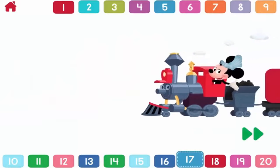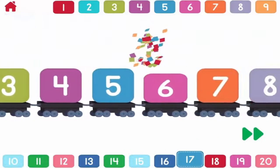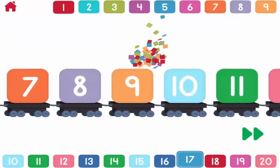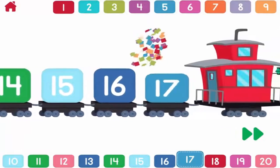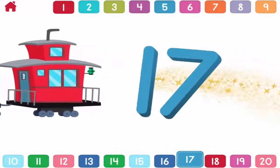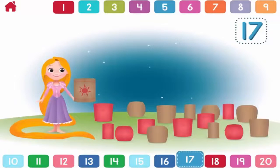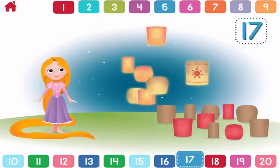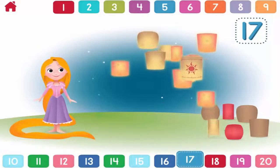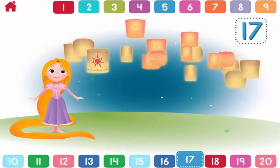Let's count to seventeen. One, two, three, four, five, six, seven, eight, nine, ten, eleven, twelve, thirteen, fourteen, fifteen, sixteen, seventeen. One, two, three, four, five, six, seven, eight, nine, ten, eleven, twelve, thirteen, fourteen, fifteen, sixteen, seventeen. Way to go. You counted seventeen lanterns.